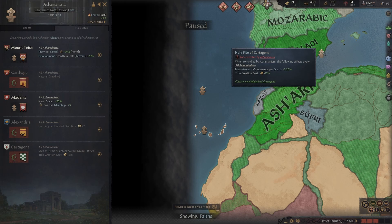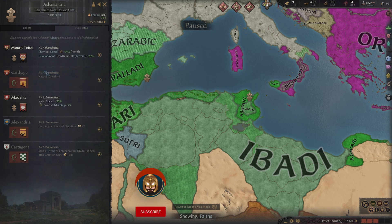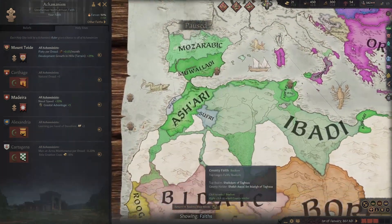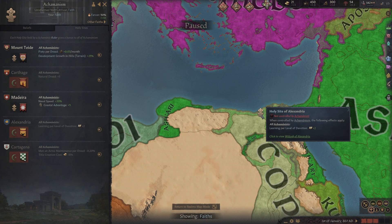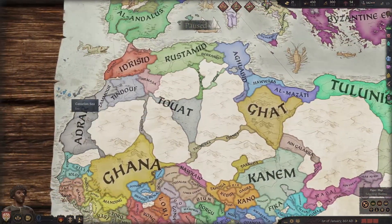And then one of them is over here in Cartagena, which gives you men-at-arms maintenance per dread minus 0.2% — I think dread goes to a hundred, so 20% reduction in men-at-arms maintenance, which is nice — and title creation costs minus 15%, which saves you some money. And then Carthage gives you plus five natural dread, so if you have Cartagena and Carthage you're just automatically saving some maintenance cost even if you don't play a dread character. And then the last one is all the way over in Alexandria — learning per level of devotion plus two — which with other bonuses you can get for learning level is quite a lot of extra learning, and you could focus on the different bonuses the trees in learning give you.